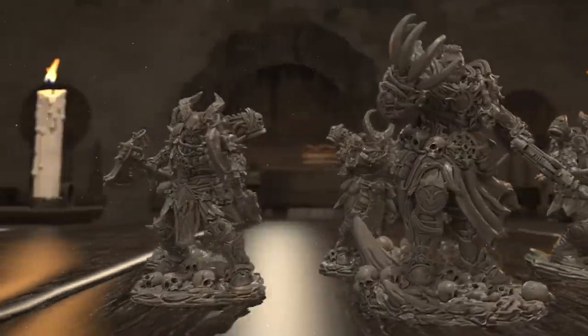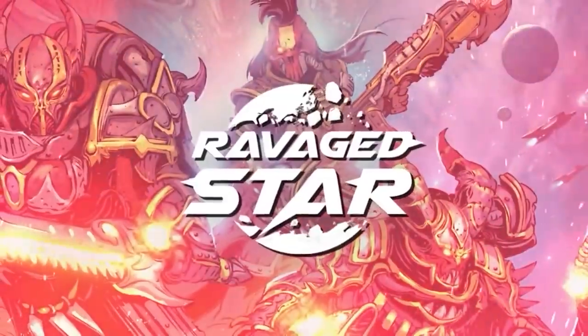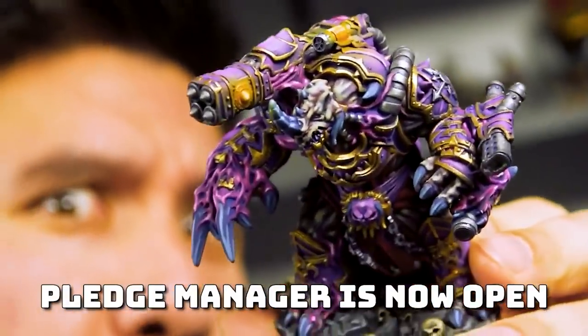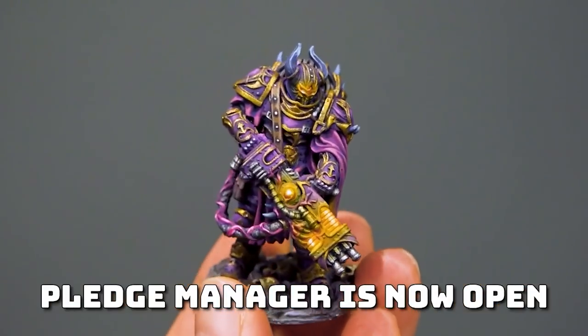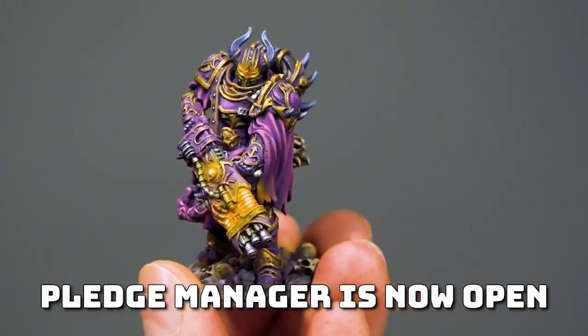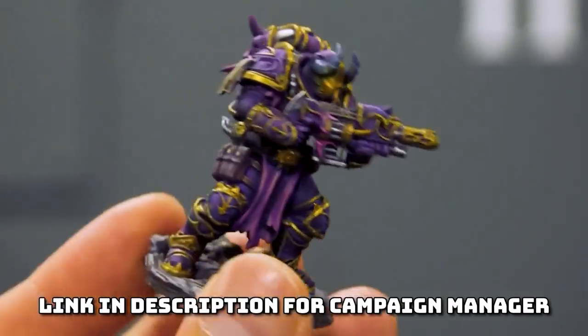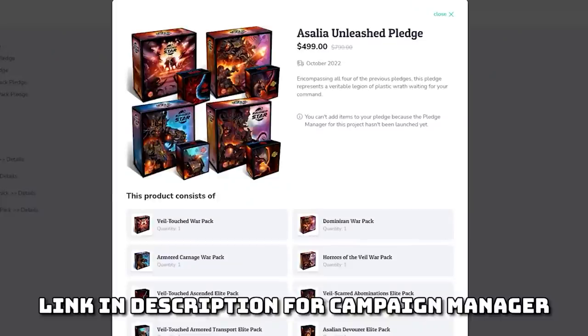Mini Wargamer Dave here from MiniWarGaming.com. Welcome to the launch of the Pledge Manager for RavageStar Armies of the Veil Touched. The Pledge Manager is open, so if you missed your chance to get some of these models during the campaign back at the beginning of the year, now's your chance. There's a link in the description and pinned in the comments. You can pledge to get one of the Warpacks or the Assalian Mega Warpack where you get all four Warpacks. Thanks again to everyone who supported this project and everyone who supports Mini Wargaming and LazySquire Games partnered to make this awesome game.